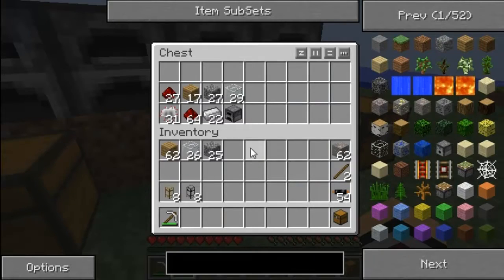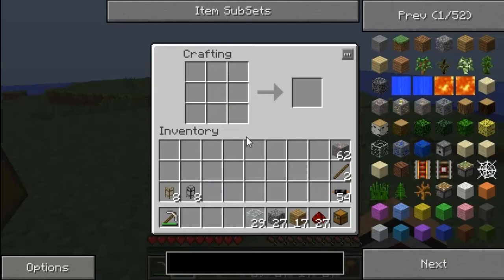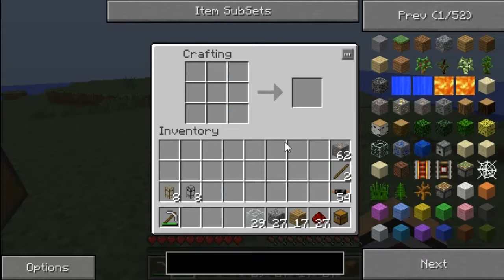Next we need something to make the pipes suck out. For that we need a redstone power and a redstone engine. We need to make a piston first of all.